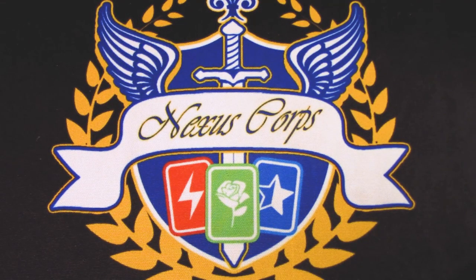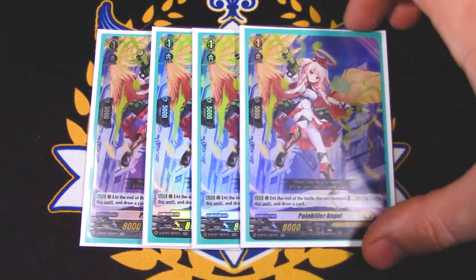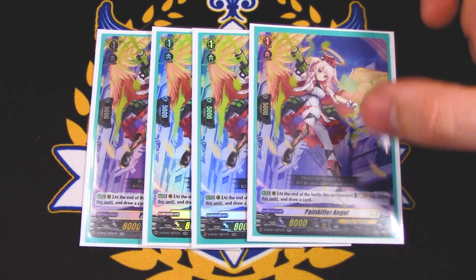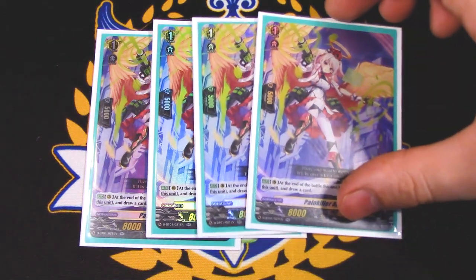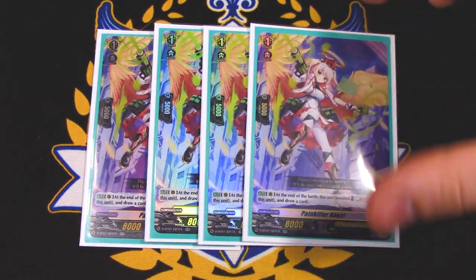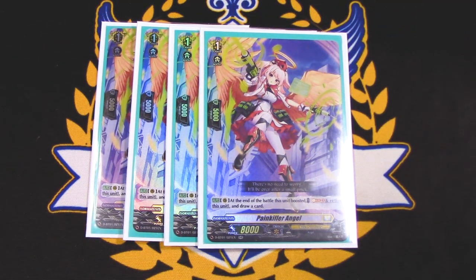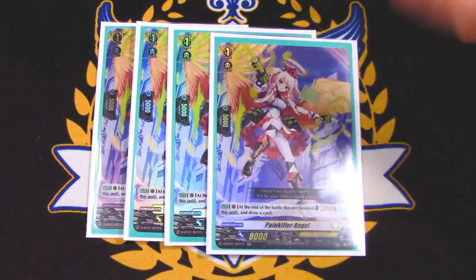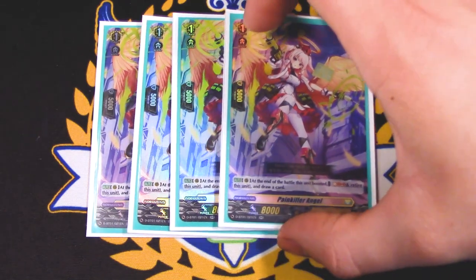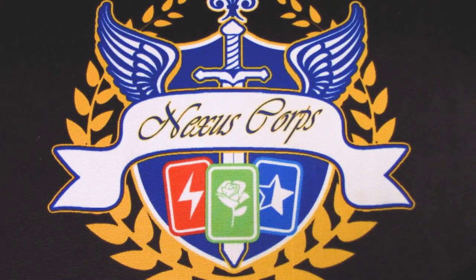Next up for grade ones, four copies of Painkiller Angel from set one — still really good in my opinion. At the end of the battle that it boosts, you Soulblast one, retire it, and draw a card. Really good early game just as a beat stick. You throw this behind the Vanguard so your opponent can't no-pass it, and after it boosts you just Soulblast one, retire it, draw a card. The main purpose is to rush through the deck and find Hex Orb, because the deck doesn't really do much unless you ride Hex Orb Sorceress. So you use this to ramp up, filter through, and draw cards until you see it. I really like Painkiller for that reason.